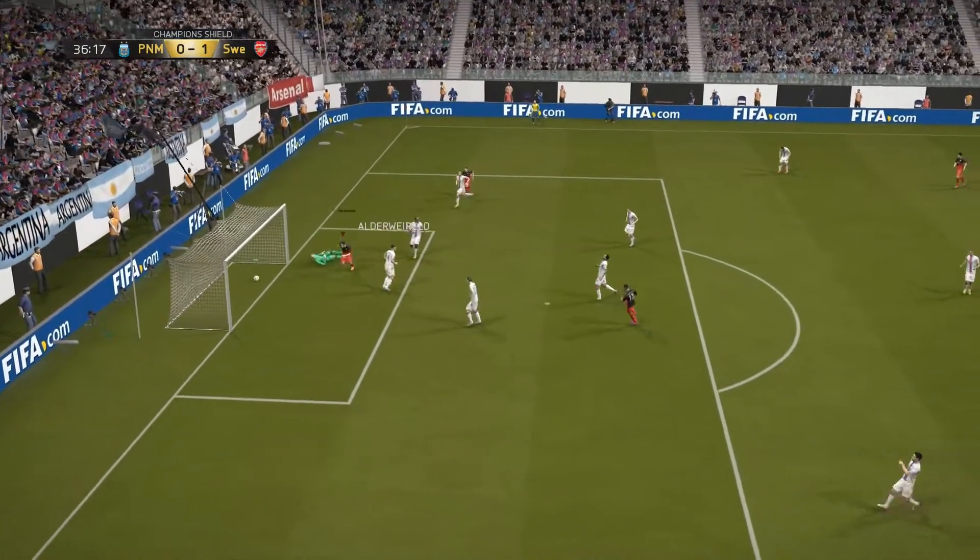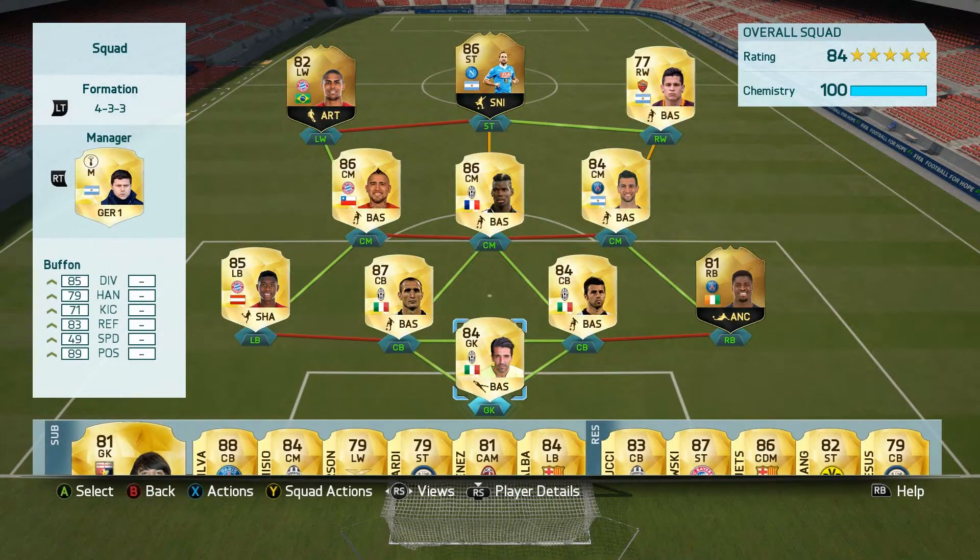This team will set you back around 600k on the Xbox market and 700k on the PlayStation market. There are a few players you could use to improve the side, those being in-form Cialini and in-form Buffon. If you liked this squad builder make sure you hit the like button and subscribe if you want to see more. Drop a comment below with any suggestions for squad builders and we'll try and sort that out for you.